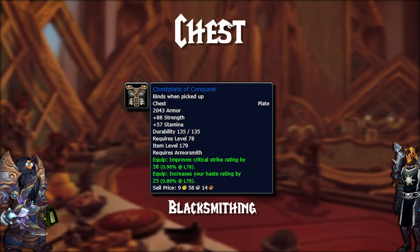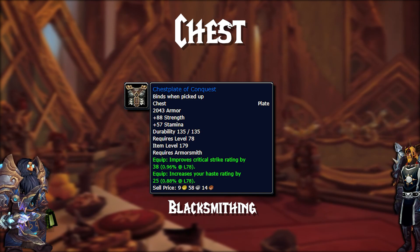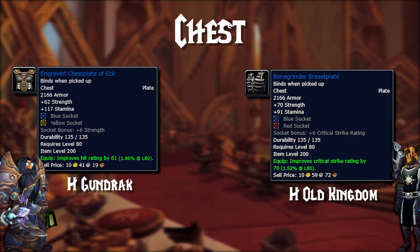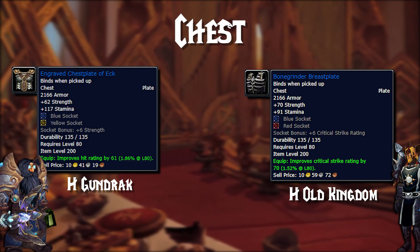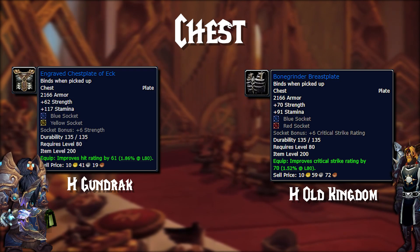Moving on to the chest piece, starting with the Chestplate of Conquest — bind on pickup, so only blacksmiths can have this, but it has very good stats and can be worn at level 78. If you're not a blacksmith, you have the Engraved Chestplate of Ek from Heroic Gundrak off Ek the Ferocious, and the Bone Grinder Chestplate from Heroic Old Kingdom off Prince Taldarum. If you need the hit, go with the Chestplate of Ek; if you're hit capped, grab the Bone Grinder. The Bone Grinder can give an absolute ton of crit if socketed properly — I'm personally going to make sure I have this piece before Naxxramas.